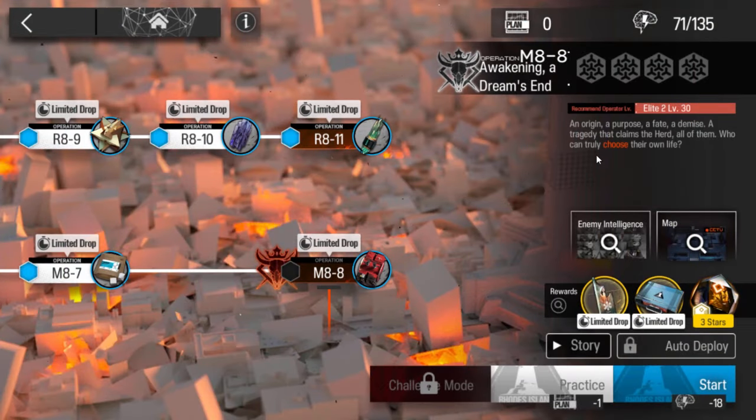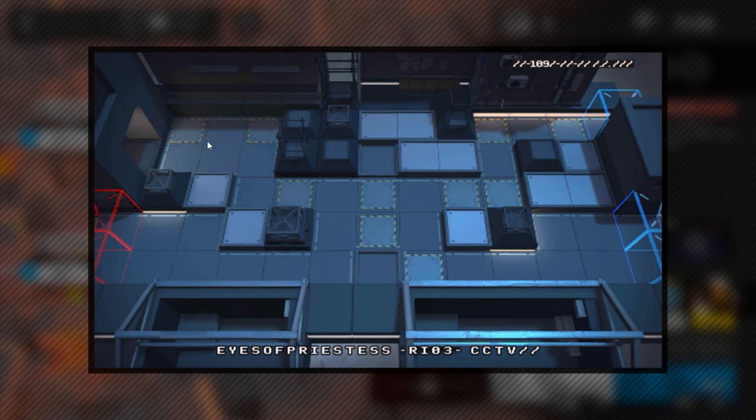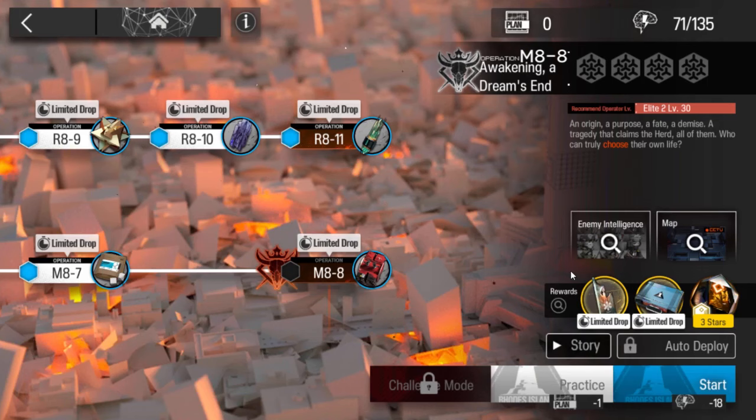Also this stage has a secret ending. To get the secret ending you just have to let Mephisto go to the blue box, so it's really simple.